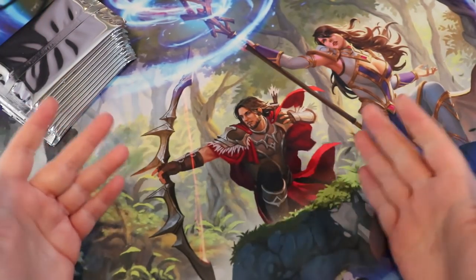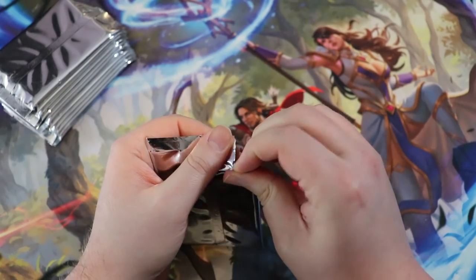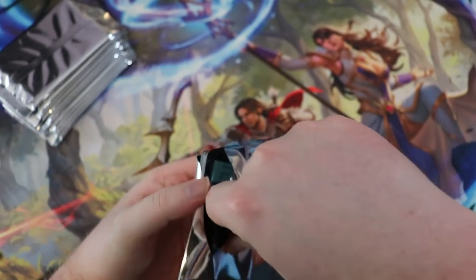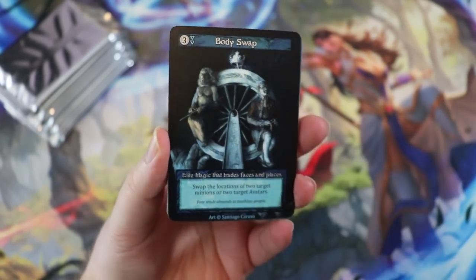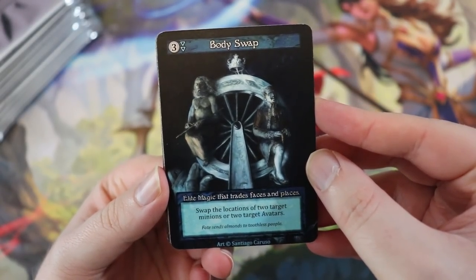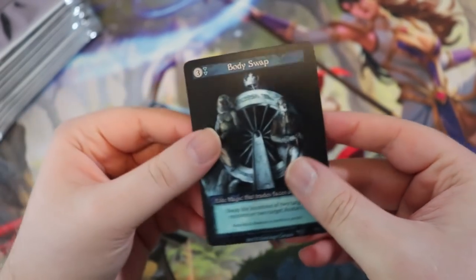Thank you Eric for sending these and allowing me to show them off to all the card game fans out there. I'm hoping to see some cards I've never seen before. The packs are very hard — I don't know the rarity breakdown, this is the first time I've opened any Sorcery booster packs. Alright, first card: Body Swap — elite magic that trades faces and places!